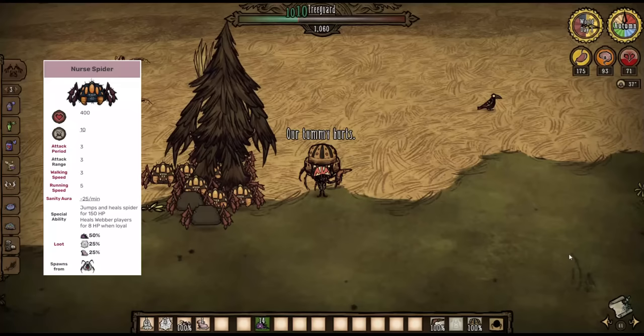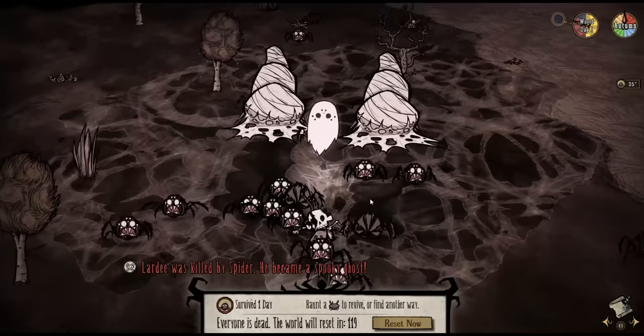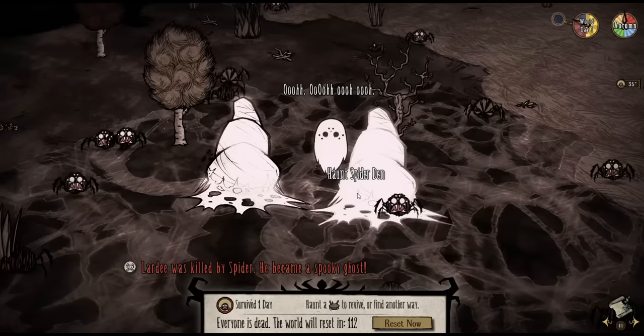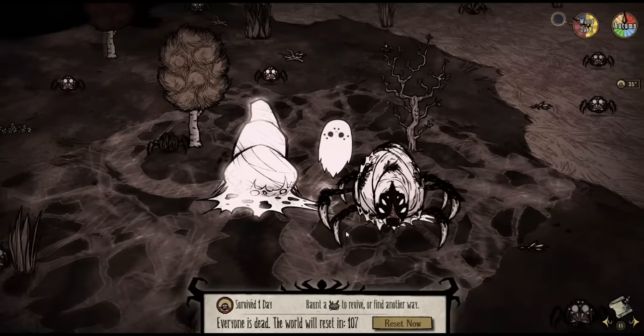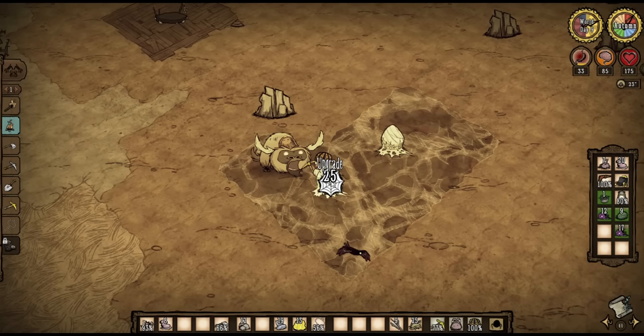Nurses only spawn from spider queens, and spider queens only spawn from tier 3 dens. Usually you'd have to wait until winter for tier 3 dens to turn into spider queens, but tier 3 dens have a 10% chance of instantly spawning a spider queen whenever they are haunted by a ghost. This is why you want to locate a touchstone and get at least 25 silk. You want to plant two tier 3 dens relatively close to the touchstone, because depending on your RNG your world might reset before you can get a spider queen if you just haunt one. So with your 25 silk, upgrade an existing den to tier 3, destroy it to get the spider eggs, and then plant both spider eggs near the touchstone and upgrade them to tier 3.